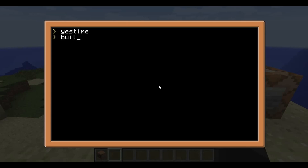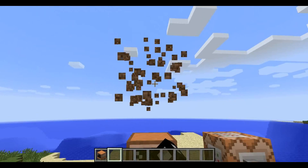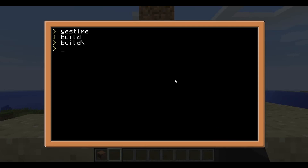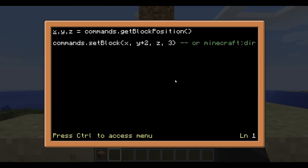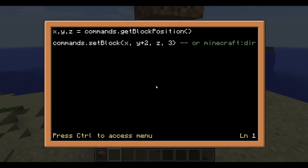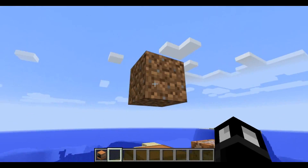Let's check out one last little program called Build. Look at that - a piece of dirt just appeared. Let's edit build. Here we have commands.getBlockPosition - that's going to return the X, Y, and Z coordinates of the computer, which we assign to variables x, y, and z. Then there's commands.setBlock, which builds a block. We give it the coordinates we want to build at - same X and Z coordinates, but plus two on the Y. Y is vertical, so plus two on Y is how we get our block of dirt up there.